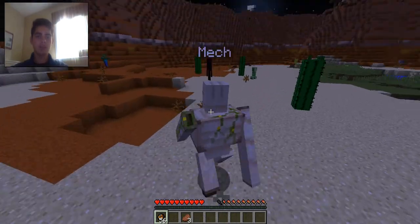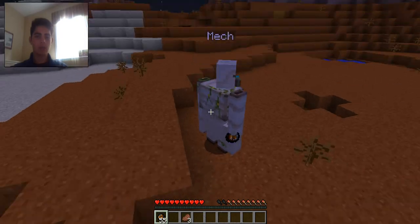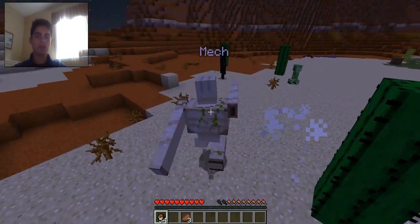The key is you can't be running forward when you throw it, otherwise it'll be right underneath you when it goes off. So you're supposed to throw it. Okay, about two hits.